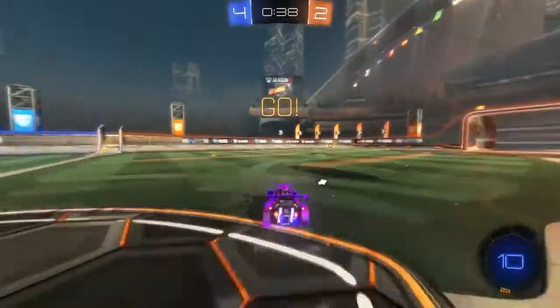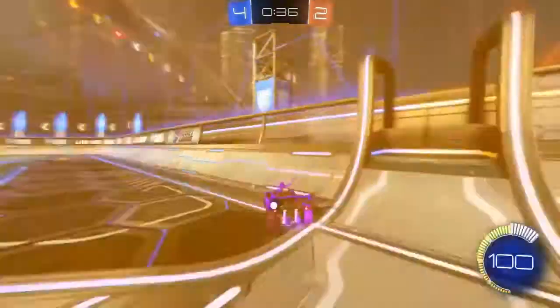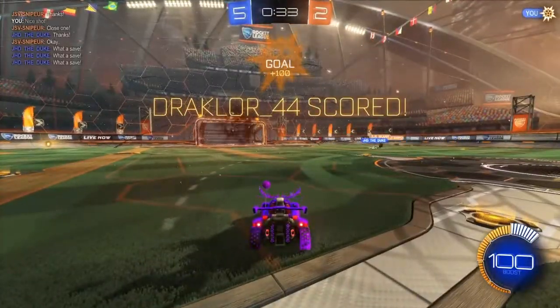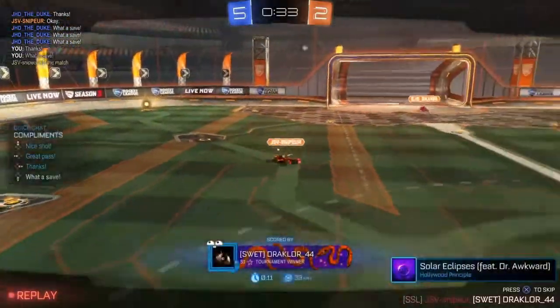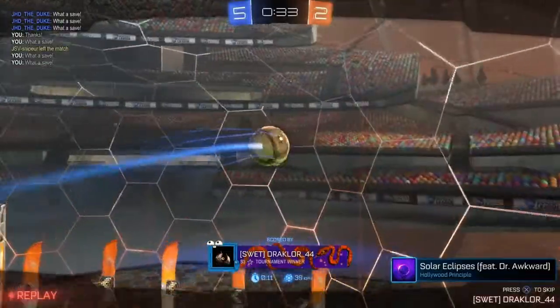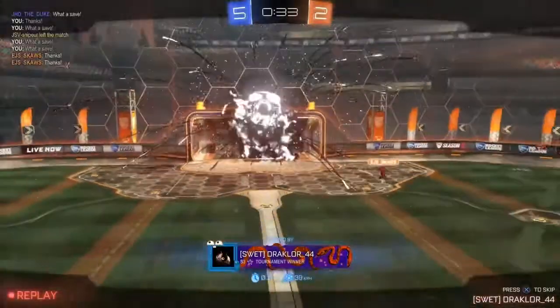Tactician is centres. Again, an easy one. This one's probably the better Playmaker, basically, because centres means getting it over to your teammates, and it doesn't have the requirement that they have to score a goal — just centre it and it counts.